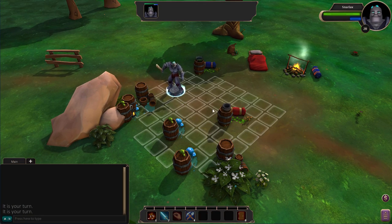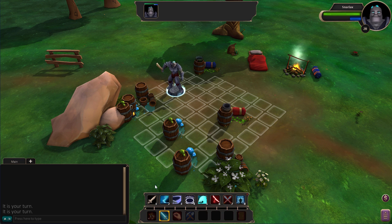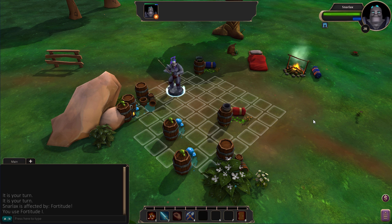Once you make camp, the rest of your party will be in here. You can freely move around, do buffs and things like that. It's a neat place to hang out, relax, chat, socialize — all that good stuff.